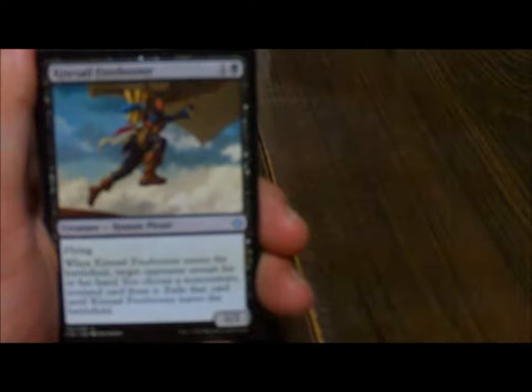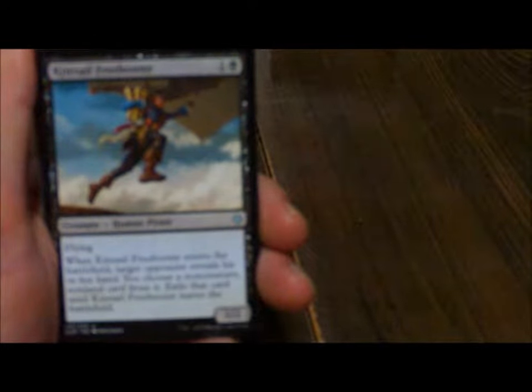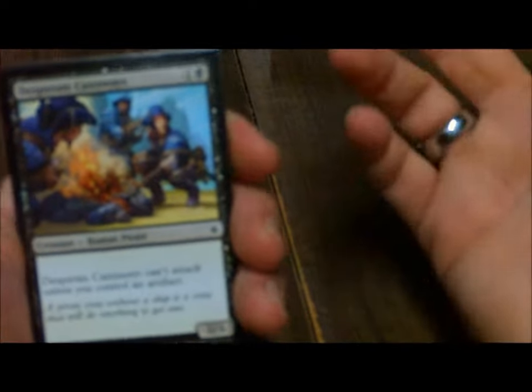Next up we have Kite Sail Freebooter — when it enters the battlefield, target opponent reveals his or her hand, you choose a non-creature non-land card from it, exile that card until Kite Sail Freebooter leaves the battlefield. That's actually pretty nice. Dire Fleet Hoarder — when Dire Fleet Hoarder dies, create a colorless treasure artifact token; tap, sacrifice this artifact, add one mana of any color to your mana pool. Pirates are all about treasure, so they're gonna be creating those through death or other means. Desperate Castaways — can't attack unless you control an artifact.